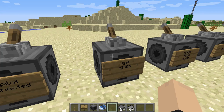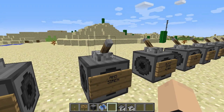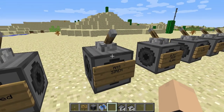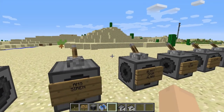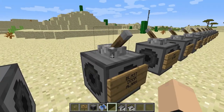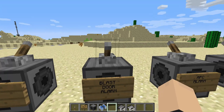Next we have the anti-mass spectrometer siren. Alright, that's that one. Now we have our blast door alarm — Half-Life vibes again.